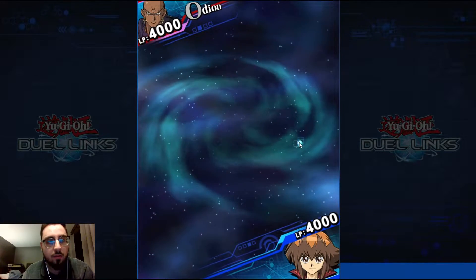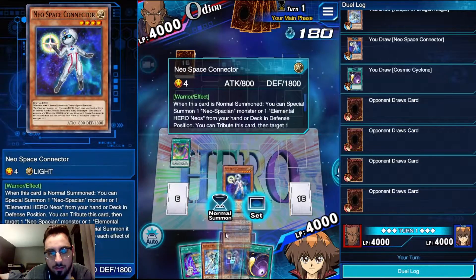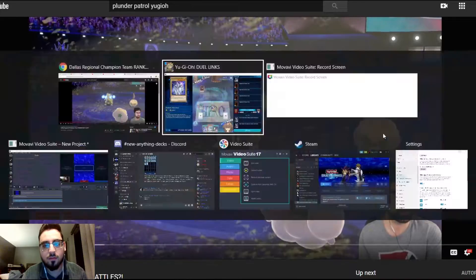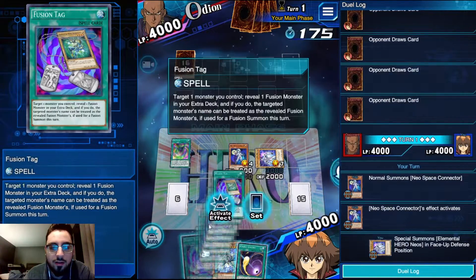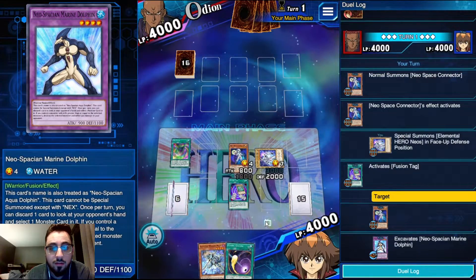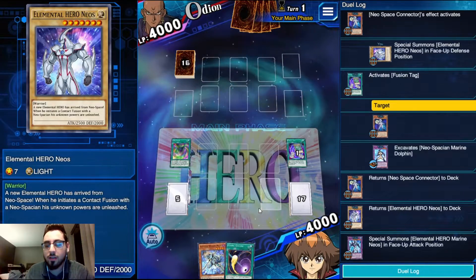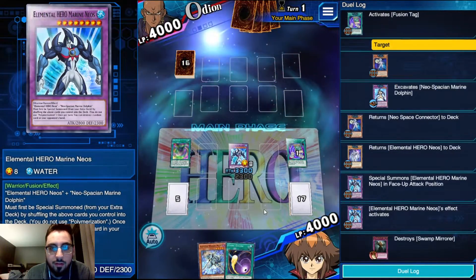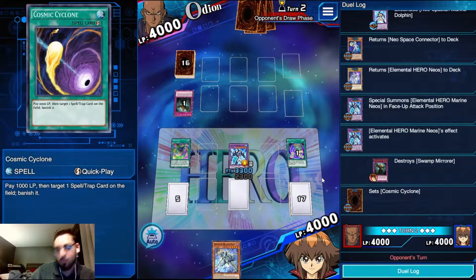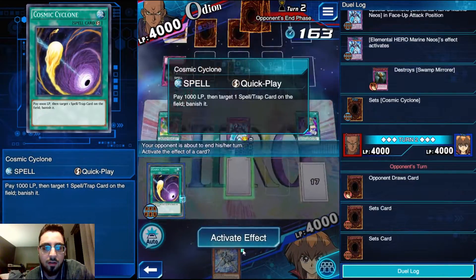We are up against Odion and we are going first. Activating our Neos Space - our hand is pretty solid, so we have the Connector into Neos. Activate Fusion Tag here targeting our Neos Connector, we're going to summon and reveal our Marine Dolphin, then special summon our Marine Neos. We don't get to look at his hand with this card - we just destroy one randomly. So we're hitting a Swamp Mirrorer - I'm assuming it's an Endless Trap Hell or Chain Reaction deck.